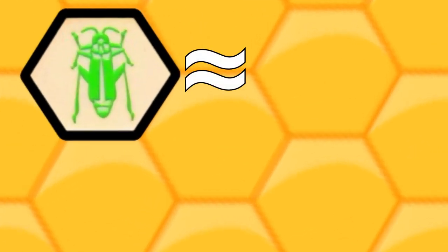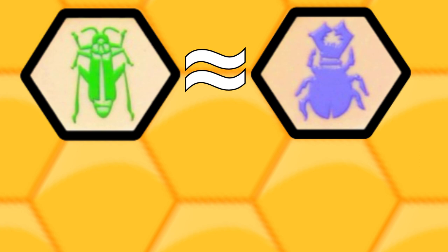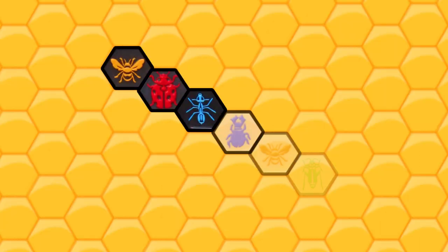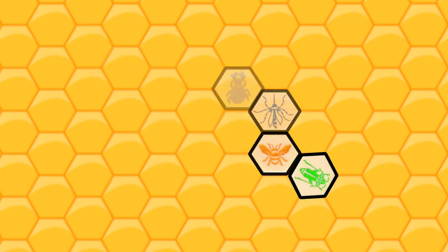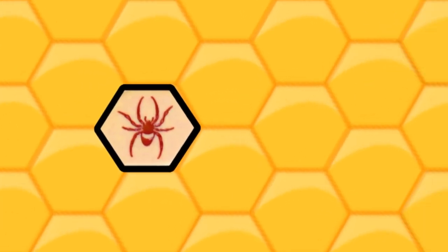Grasshoppers can either be almost as good as soldier ants, or they can be nearly useless, depending on how the hive forms. In a game where the board is made long and narrow, grasshoppers can cross the entire board in one jump, but in a game with lots of turns and holes, sometimes I avoid using them at all.